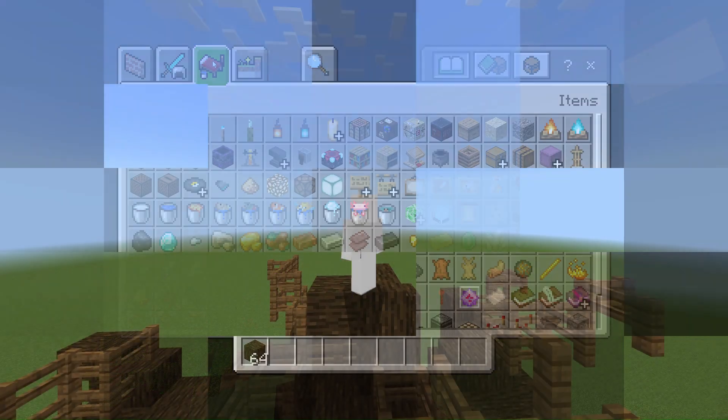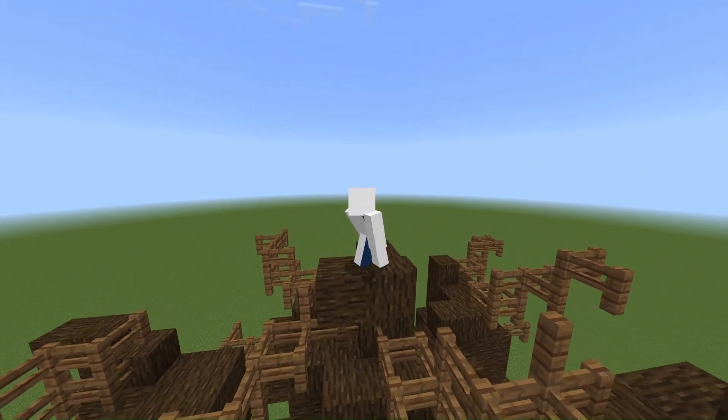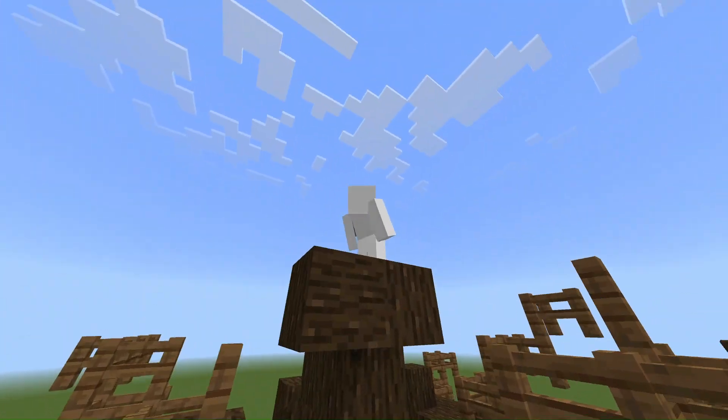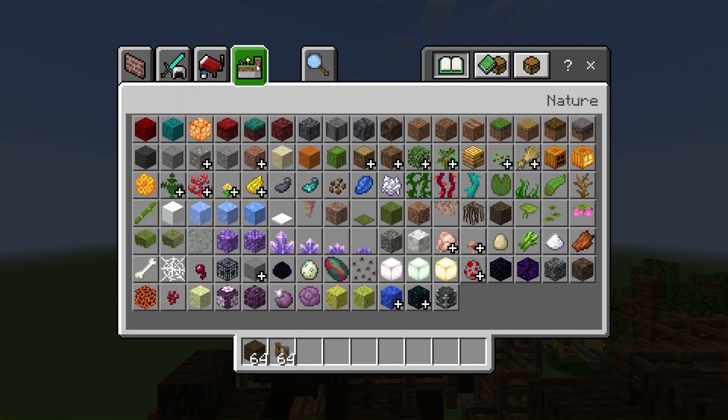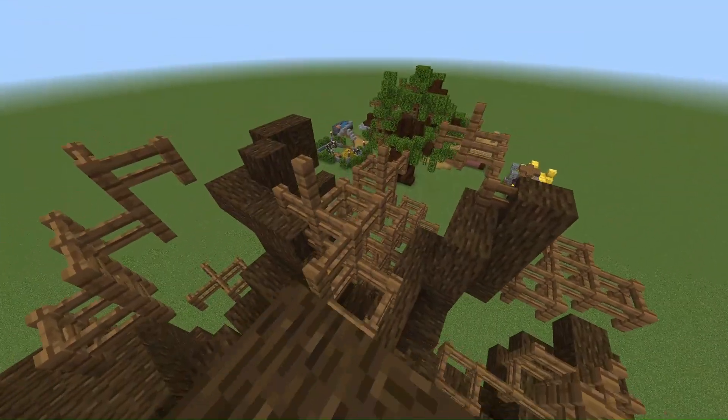Get your favorite kind of leaves. The last big thing before we start adding the decorations are going to be the leaves. I recommend using the original oak leaves because they look nice and green and refreshing. I'm going to quickly add the leaves and then we can start with the decorations.